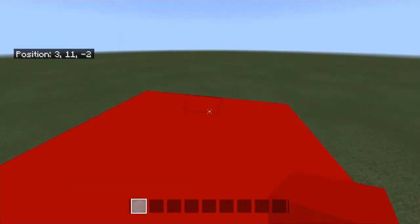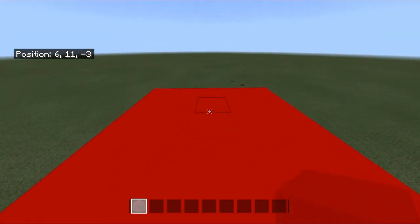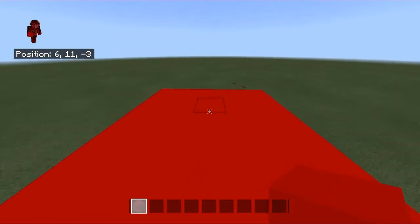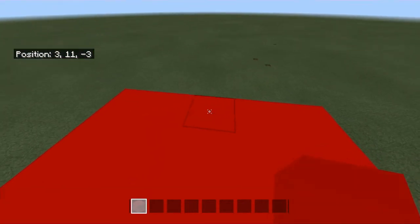The first step you want to do is have a decent runway to start your bridge. First thing you want to do, you want to start running, or start running and jump. Start running and jump, but keep looking at one block. Let's get this block.